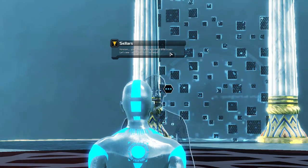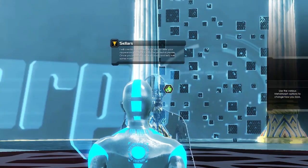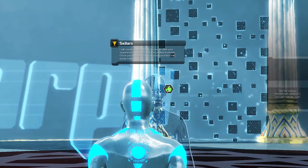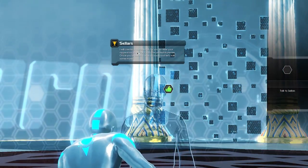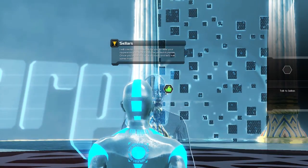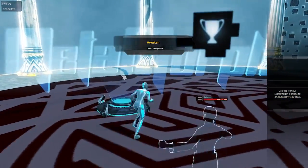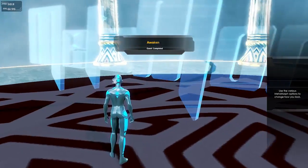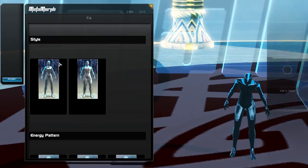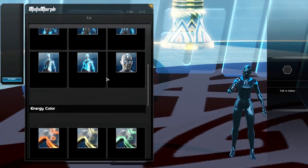'Your appearance looks a little basic. Let's see what I can do to help.' So this is the character creator and it's all intermingled with the tutorial, which I think is really quite cool. 'Use the various metamorphs — I will create a metamorph for you to alter your appearance. Interact with the pedestal. Once you're done, come back and talk later.' So there's our metamorphosis machine which gives us the ability to alter our appearance. Not a whole lot here right now — this is all just basic stuff.